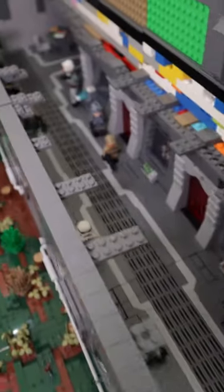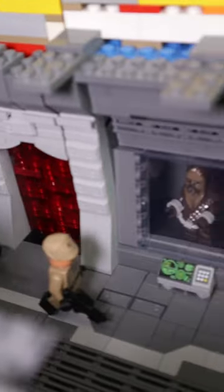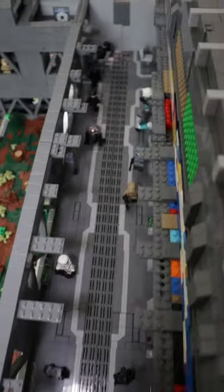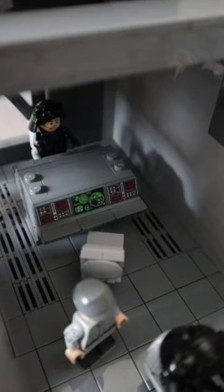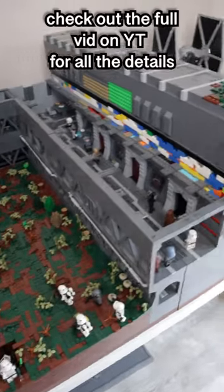Now with the roof taken off, you can see there's a full interior to the base. Inside the prison cells we have some Rebels and some Wookiees. We have a nice busy corridor that runs along the centre, leading down to the final section at the bottom where we have a couple more tables with some Imperials manning them. Let me know what you think of this Imperial base in the comments.